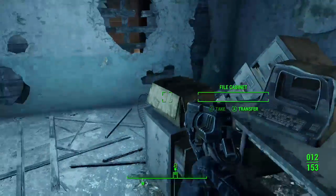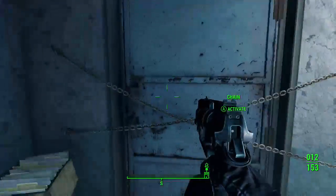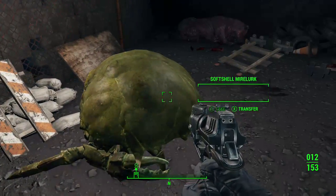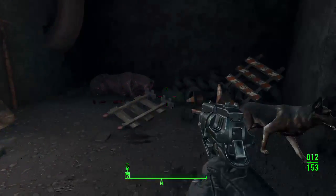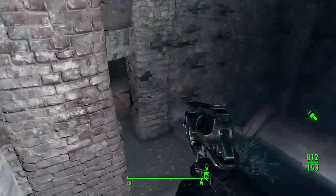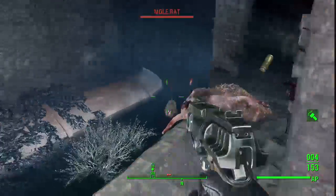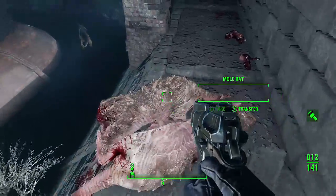Check the desk — got some dog tags and filing cabinets. Ashtray, hairbrush — all this stuff can be used as materials to build. There's a mole rat right there — short pipe revolver. Nothing too crazy down here. To turn on your Pip-Boy light, all you gotta do is hold B — it turns on and off. Oh, right in the face! I'll just collect all these mole rat items.